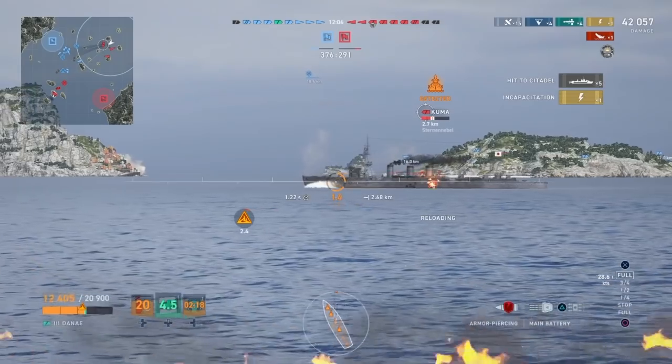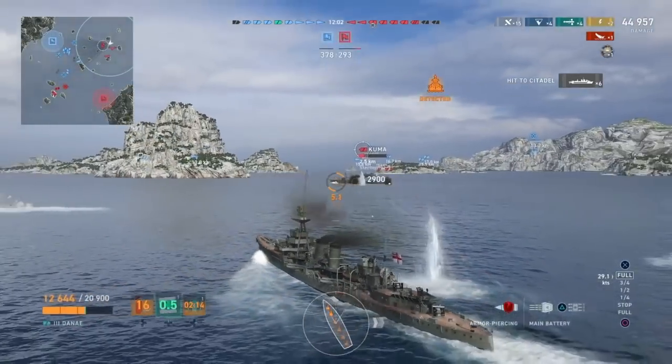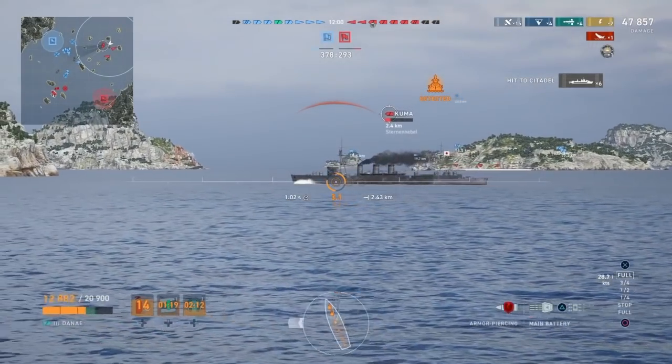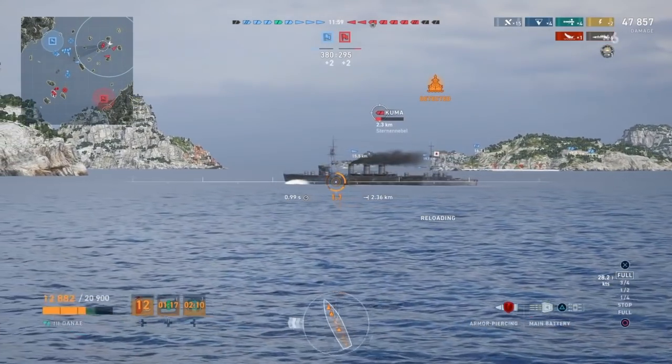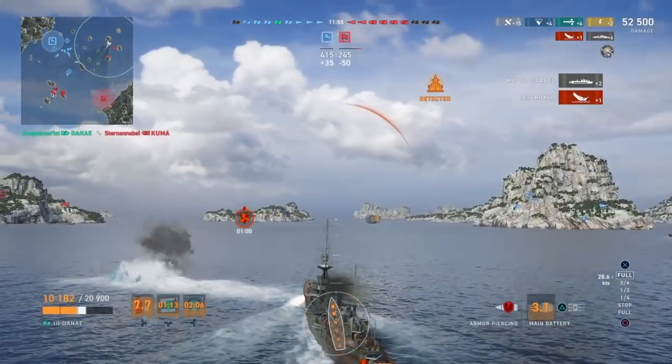So here we go. The enemy is presenting his broadside to us and we're angled pretty well at him. We're just going to ring citadels left and right. We've got six so far — pop a couple more and he's done.